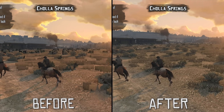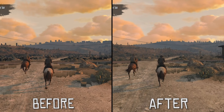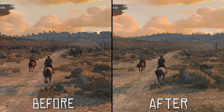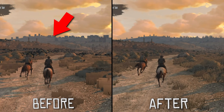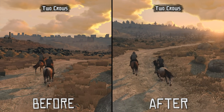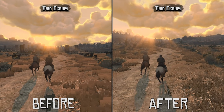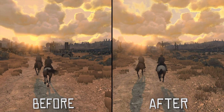Not only has transparency now been completely fixed on all of these plants, but it has also been fixed on every single tree. Along the horizon in the distance there are strange blocky outlines on all of these trees in the Before build, and in this brand new build labelled After you can very clearly see that this has now been completely fixed, giving us an absolutely huge visual upgrade to this title.